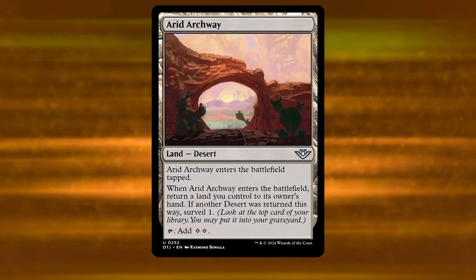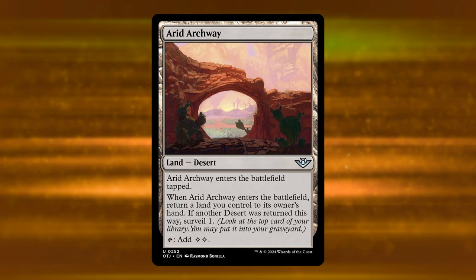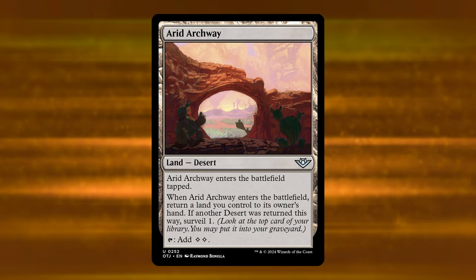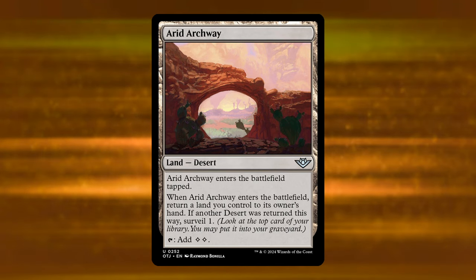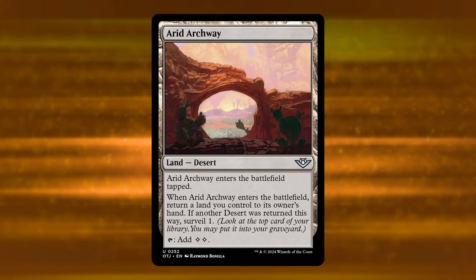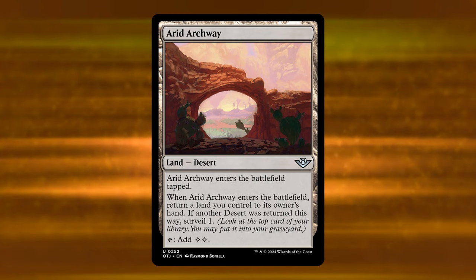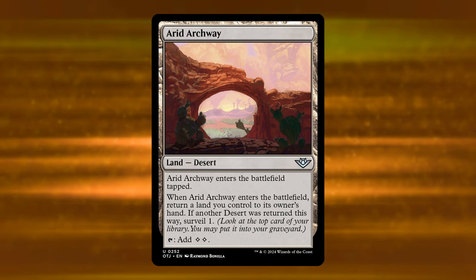Next is Arid Archway — a land that enters tapped. When it enters, you bounce a land to your hand. If another desert was returned this way, you surveil one, and it taps for double colorless. It's also a desert. Previously we had Guildless Commons, which was exactly this card except it wasn't a desert and didn't surveil — so this is essentially a strict upgrade over Guildless Commons, although that card sees no play. Importantly, this is the first bounce land legal in Pioneer forward. We've seen those effects see play in Modern before, so it's worth keeping in mind for the future if there's ever some Scapeshift deck or something that cares about lands.